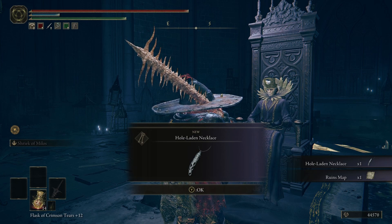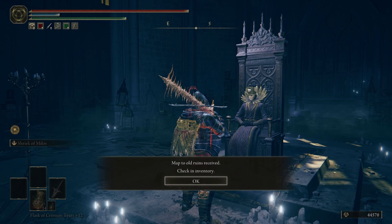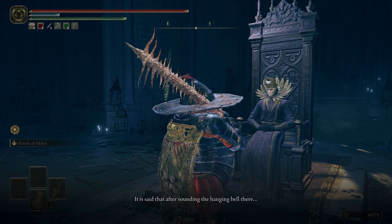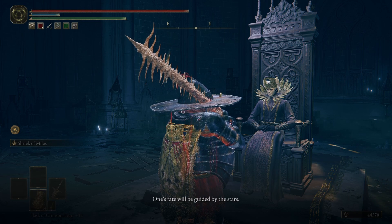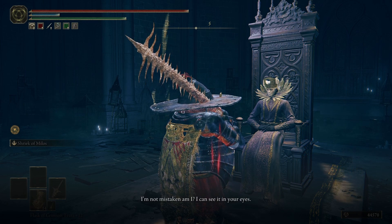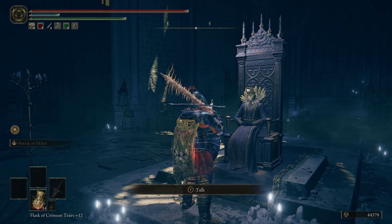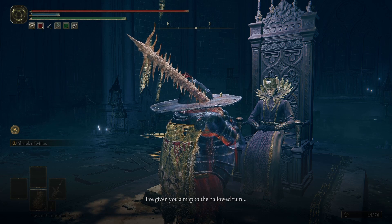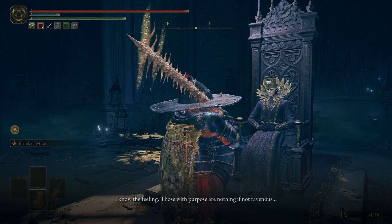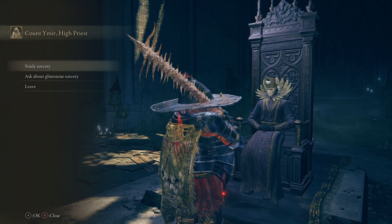We receive a hole-laden necklace and a ruins map — the necklace is actually a key item. The NPC says: 'I suppose you expect a lesson of me, do you? Those with purpose are nothing if not ravenous for power, for truth.'